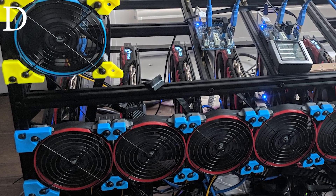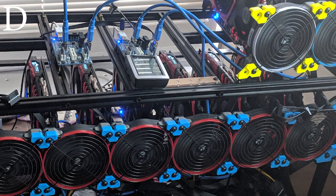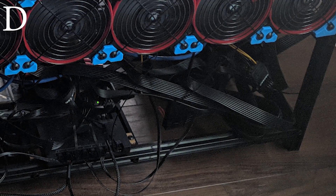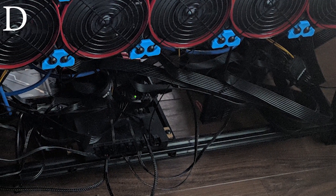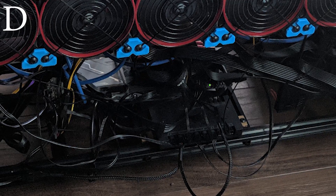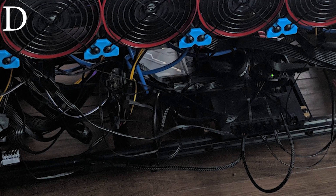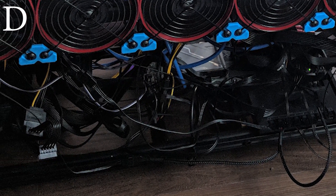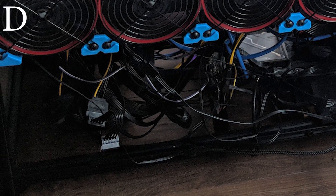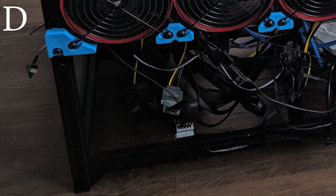Rig D is Rukia by Elvis. He's rocking 11 MSI RX 580 Gaming X 8-gigabyte cards with all BIOS mods enabled. The motherboard is an ASUS Prime Z270-A with 8 gigabytes of G.Skill Ripjaws 5 memory and an Intel Pentium G4400 processor. He's running a Corsair AXi 1500-watt and an HXi 1000-watt power supply. Total hash rate is 337 megahash per second.